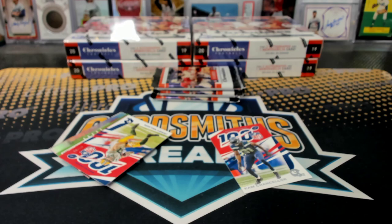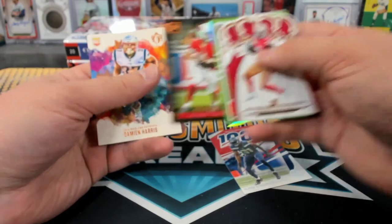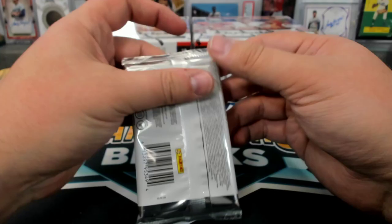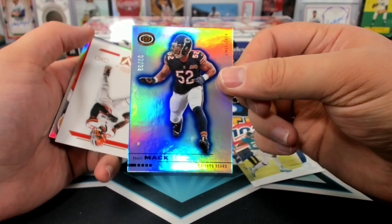That's three autos in this box too, because we've had two Stidham — so that was an extra auto. Nelson to 99. Murray, Panini — it's a cool design too. Khalil Mack, 299.